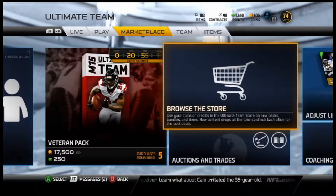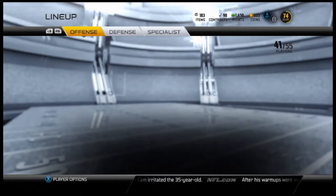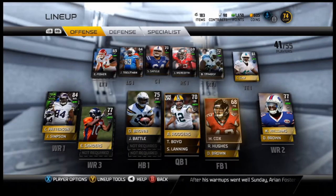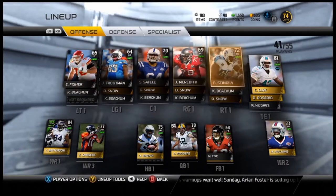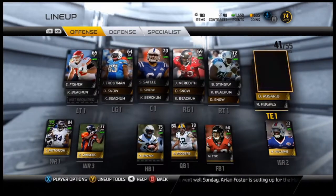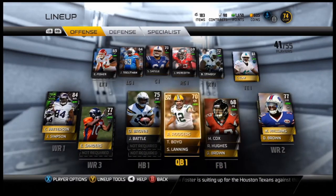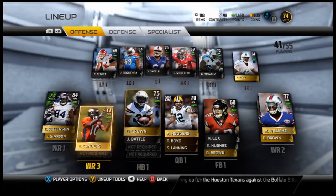But first, let me just show you guys my team. My team is pretty good at the moment, I need a couple slots filled because I need some good players. This is my lineup right now. I got some good linemen up here. I got Clay, he's really good. I got Mike Williams, Cox, Aaron Rodgers, Donald Brown, Sanders, Patterson, Jerome Simpson.